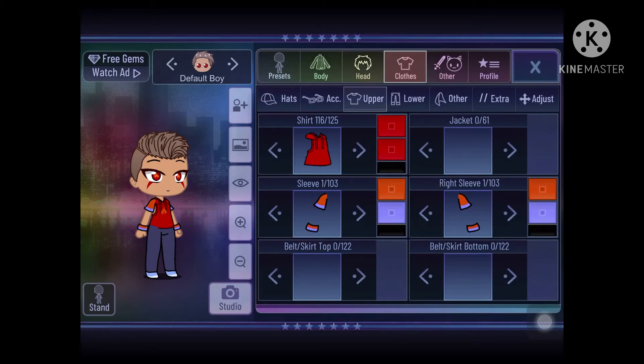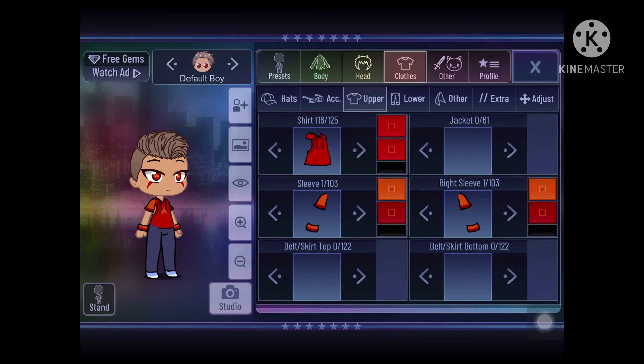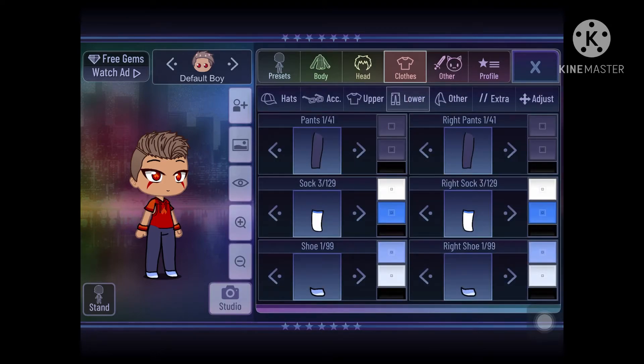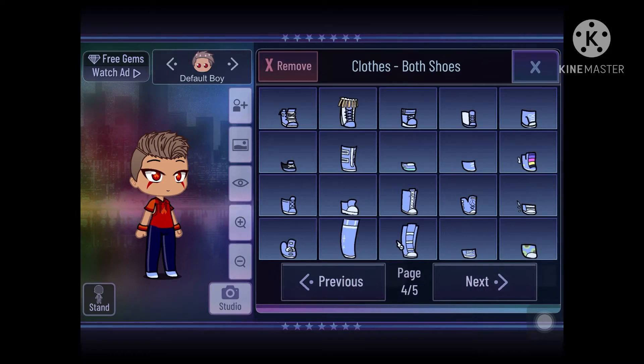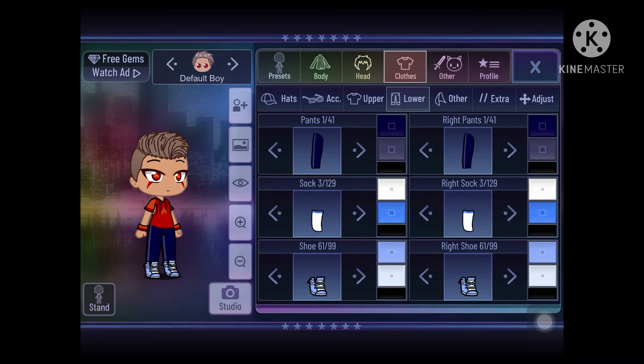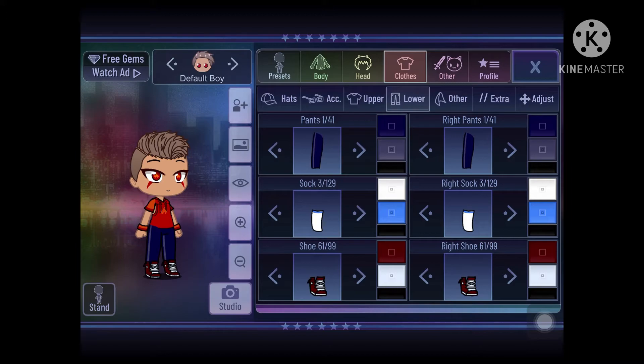Now we're changing the color of the sleeves and we already changed the shirt. Now we changed the pants and the shoes — I like the red sneakers, or whatever you call those shoes. I haven't worn those shoes before.